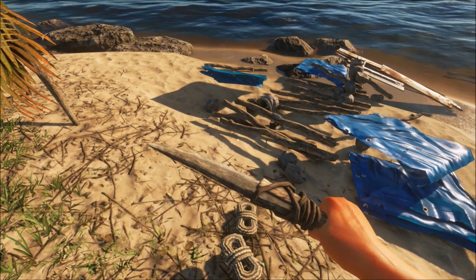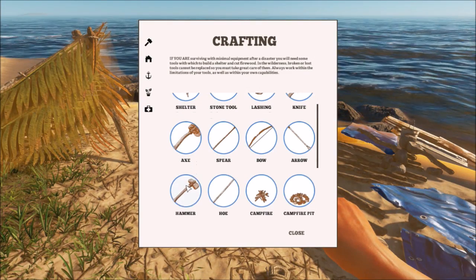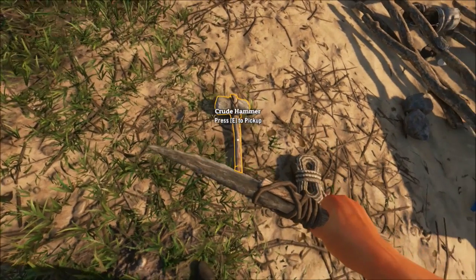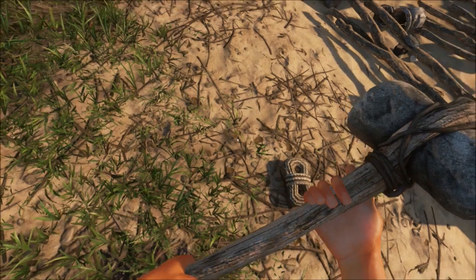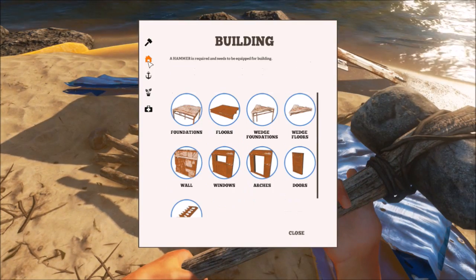Ta-da! Okay, now we need to build us a hammer — like so. Pick up the hammer, let's equip the hammer, and now we can build some foundations and stuff.